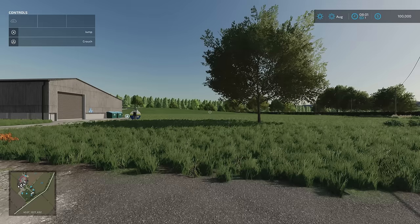The map has a feel like a few different maps — I thought Oakfield, I thought Marwell Manor. It's based on a real place in Somerset. We do have two extra crop types: alfalfa and rye.